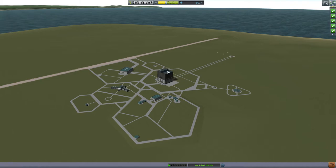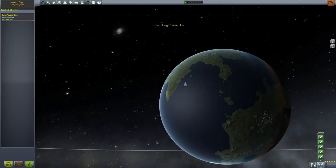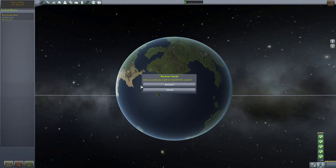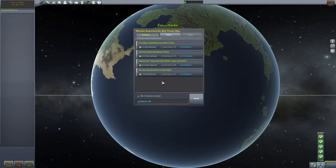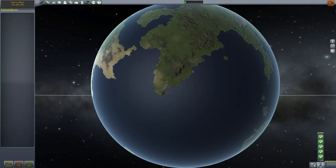But we don't have the craft back. To recover it separately, you click over to the tracking station, find 'Boy Power One,' click recovery — and there is our other 30.1 science. We click next and now have 249,985 funds.